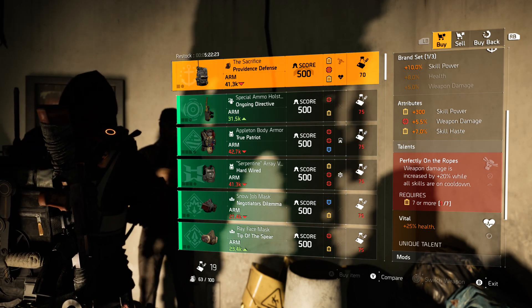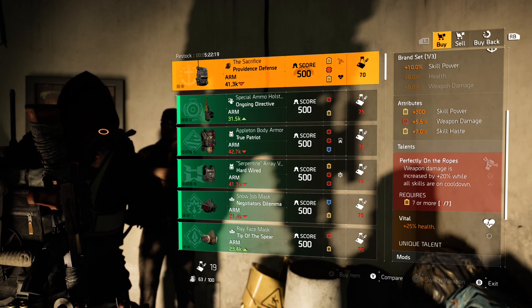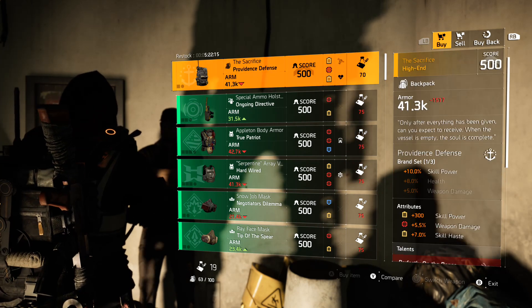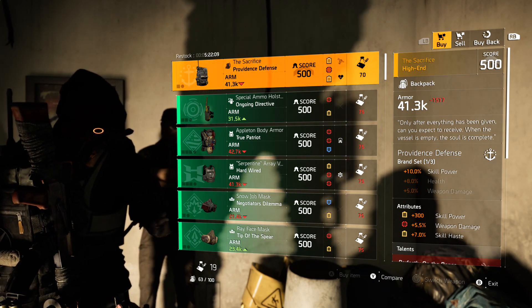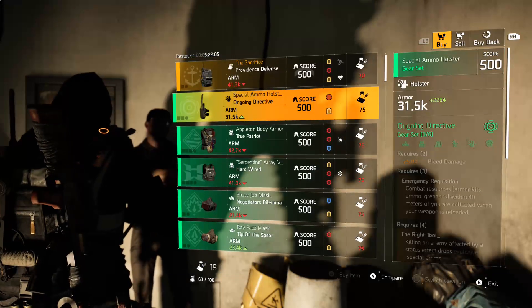That is your named item of the day. Now we're going to go through the gear set items and then finish up with the high end items. Ongoing Directive holster — red and yellow, two red mod slots — crit chance is too low and so is the skill haste. I would not pick that up.